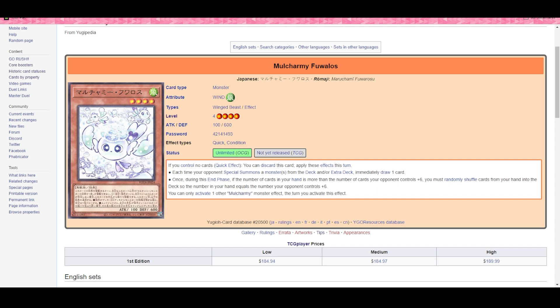You can only activate one other Mo Chami monster effect the turn you activate this. People have figured out you chain Mo Chami Fubalas at chain link one, then chain Perulia at chain link two. So theoretically this is just Maxx C — and it's going to be real bad. This is the one everyone's going to main deck. Combo decks nowadays go through at least seven or eight cards from the extra deck, and something like Snake-Eyes summons at least three or four from the deck, so in theory this card draws you a lot.